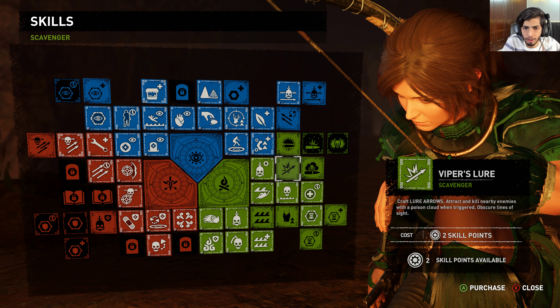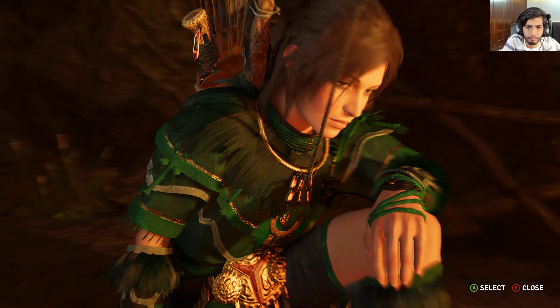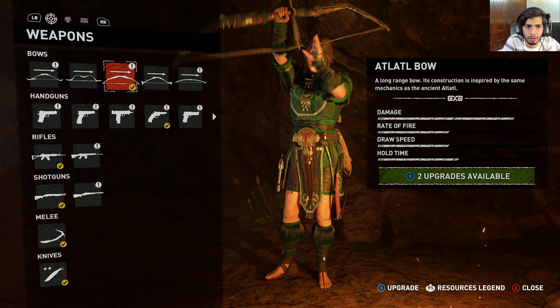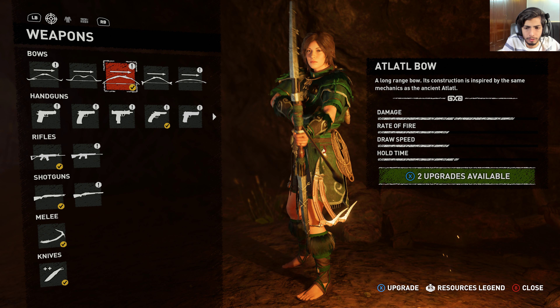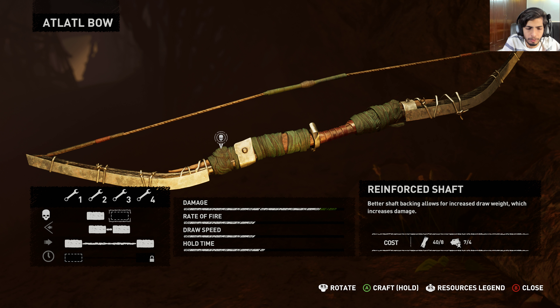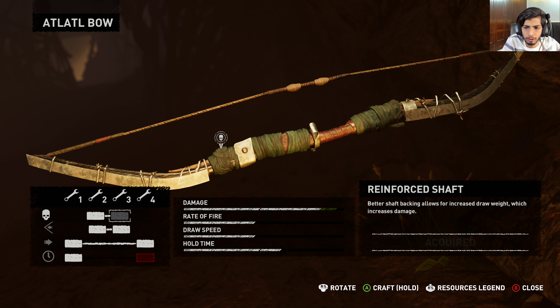I can choose to attach a flare round, but I am going to go ahead and craft the lure arrows. That should prove useful. Let's see what's in the inventory — I am using the atlatl bow right now. I can upgrade this. Let's proceed with the bow. Reinforce shaft will increase damage, and this will increase hold time. Let's go with the hold time and work on the damage as well.